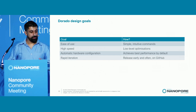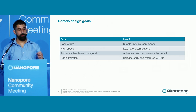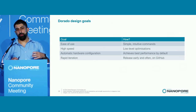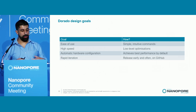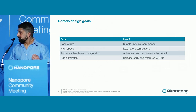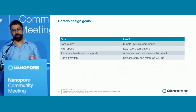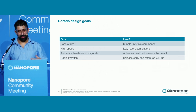We have four principal design goals. Ease of use — commands should be simple and intuitive. High speed — this is critical; on our target hardware we need to write low-level optimizations to make sure Dorado is extremely fast. Automatic hardware configuration — when you run Dorado on target hardware, you shouldn't need to configure it; it should just be fast off the bat. And rapid iteration — when a feature is developed in research, we want to put it into your hands really fast, because slow delivery is wasted time for us and for you.